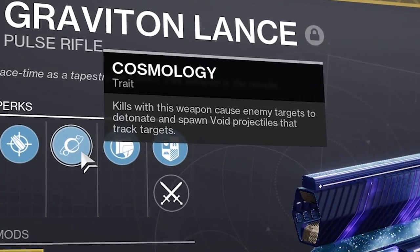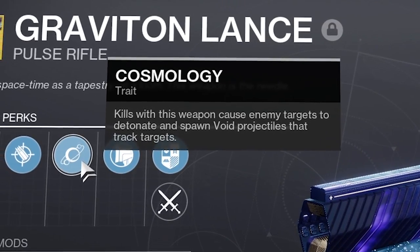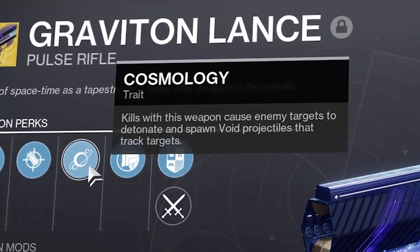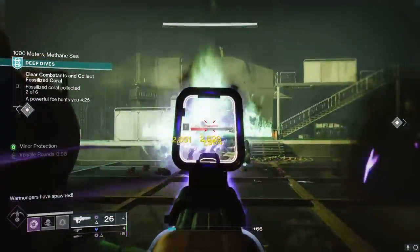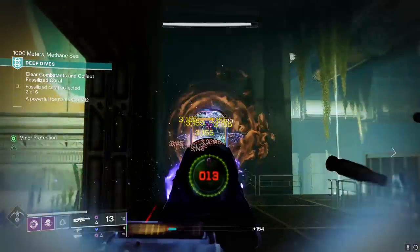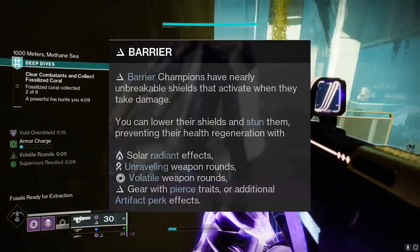Thanks to the perk Cosmology, any kill with the Graviton will cause the enemy to detonate and spawn high-damaging void projectiles that track to nearby targets. Thanks to Gyrfalcon's, you're now adding volatile to the mix for extra void explosions literally for free. Volatile also allows you to deal with barrier champions for free, which is a nice added bonus.